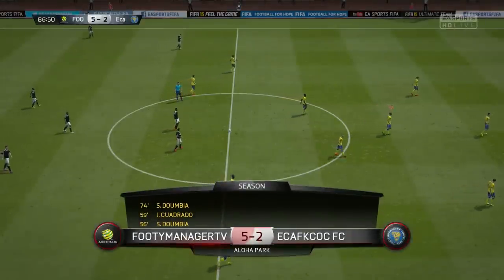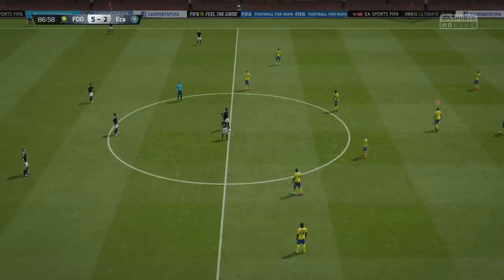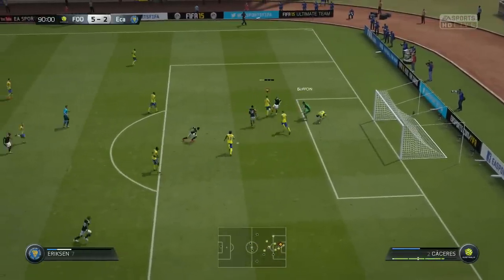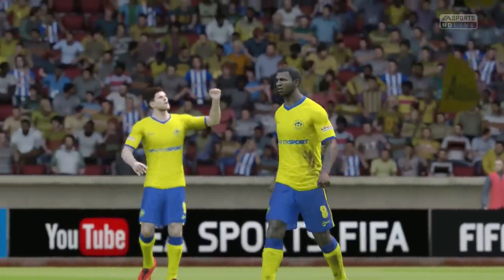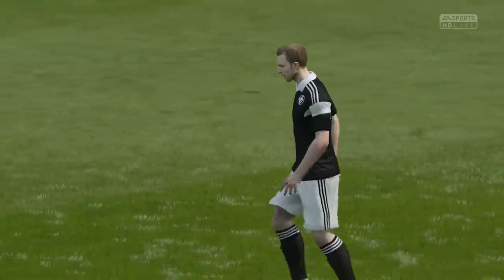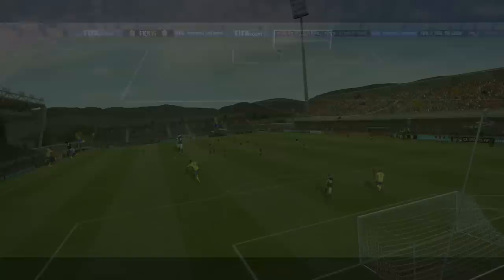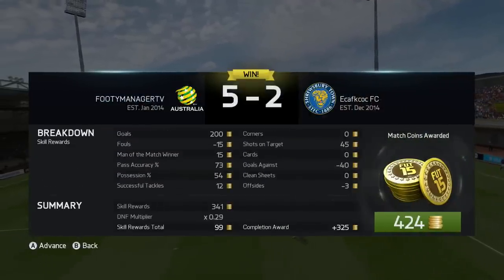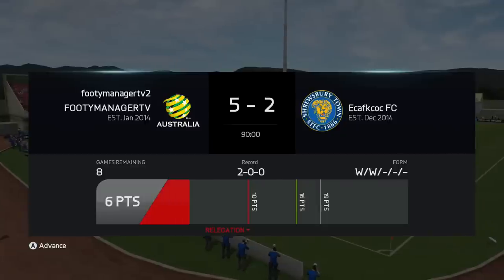Dumbia is unstoppable — so clinical. He makes the interception, fakes it, then goes bang with a nice finish. This is the first time I've really used him in FIFA 15 — I'd definitely recommend him if you're looking for a clinical scorer. Put him on the bench and bring him on and he will do what he's done in this game. Navas gets a chance — Buffon makes an excellent save. Five-two — a great comeback. Poor first half but we turned it around in the second. Repping the Australian flag — great episode!